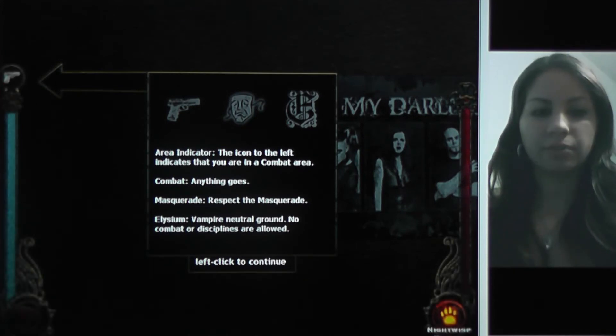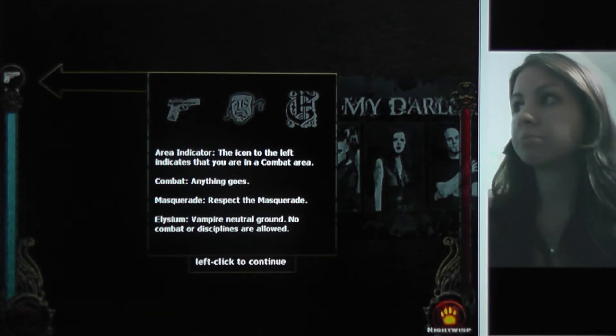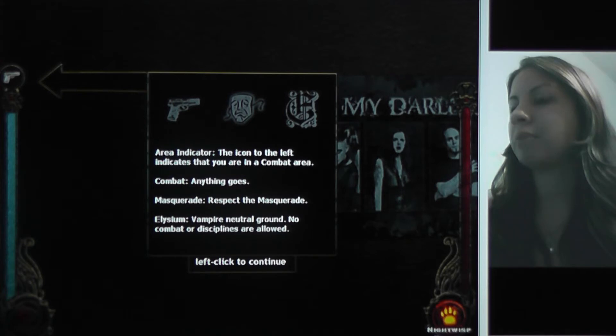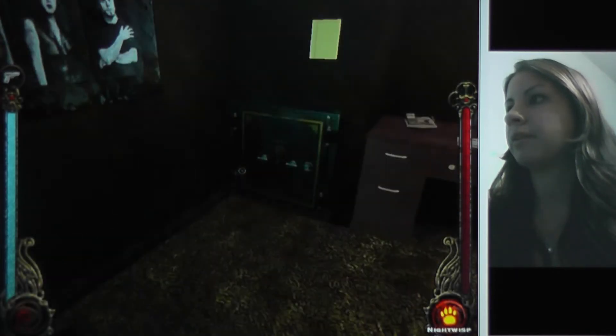Area indicator: the icon to the left indicates that you are in a combat area. Combat — anything goes. Masquerade — respect the masquerade. And Elysium — vampire neutral ground, no combat or disciplines allowed. In masquerade areas, breaking the masquerade can carry dire consequences, such as the unwanted attention of vampire hunters. After 5 masquerade violations, your game is over. Your current number of violations is displayed in the upper right corner of your character sheet.